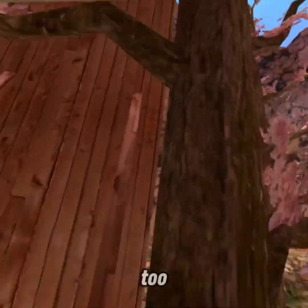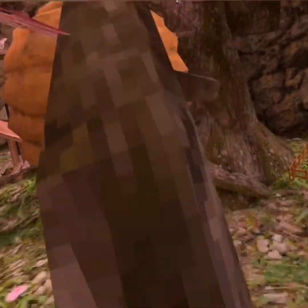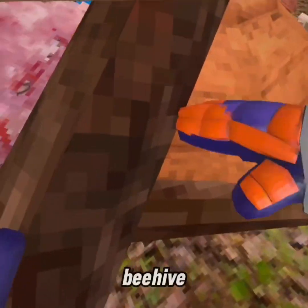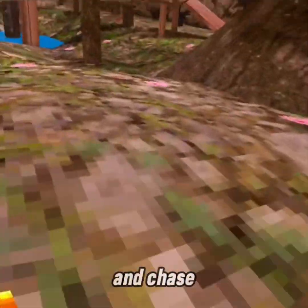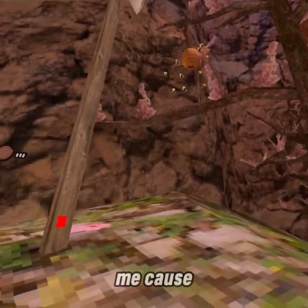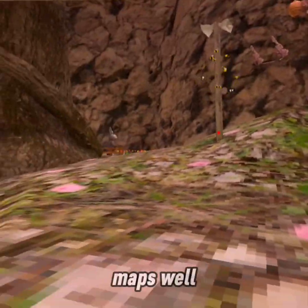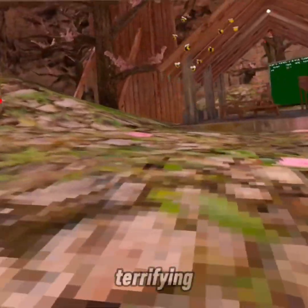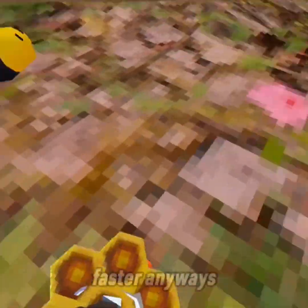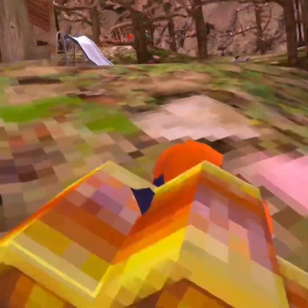There's something you need to know if you haven't seen this update already. You can get under the beehive and grab the honey, but the bees will come out and chase you — and they get really fast. I'm gonna just let them get me so you can see what happens. By the way, they can't chase you across maps. These bees are terrifying — even though they're slower at first, they get faster. You could also eat the honey.